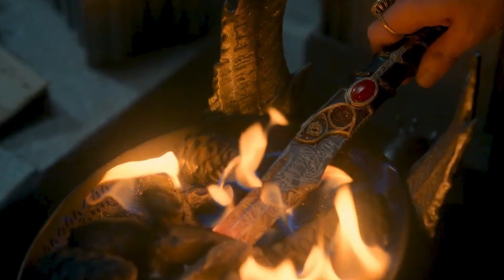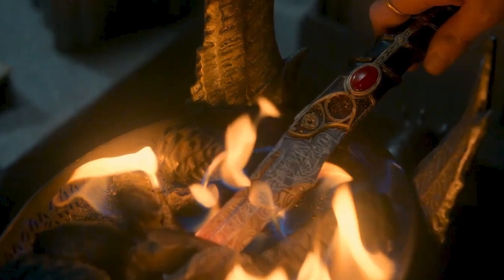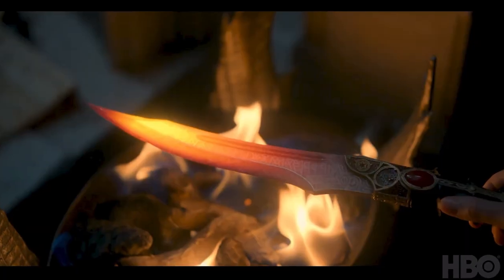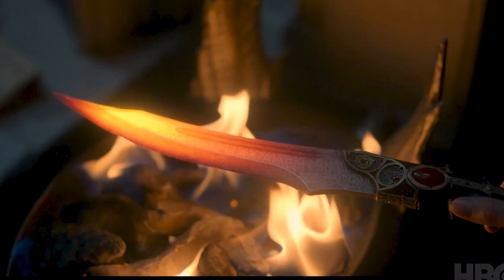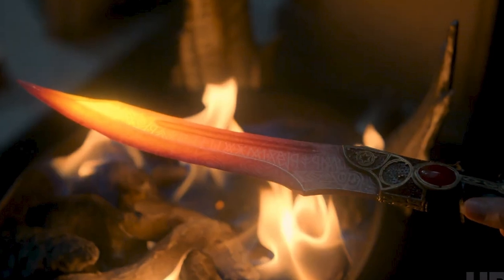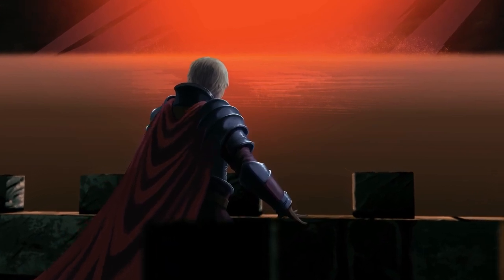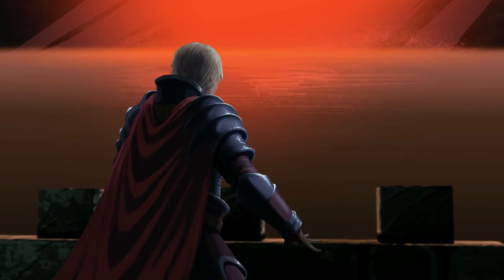Valyrian steel is also resistant to most types of fire — all but dragonfire. The most notable Valyrian weapon in the episode so far is the Cat's Paw Valyrian dagger, currently wielded by Viserys. He puts it in fire to heat up the blade, revealing the Valyrian steel glyphs etched into the blade by Aegon the Conqueror, who had it made — revealing his prophecy of A Song of Ice and Fire, the prophecy of the prince who was promised. If you did that with a normal blade, it would just ruin the blade.